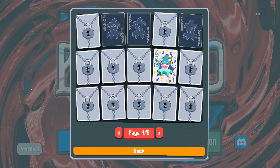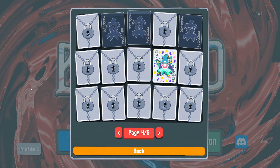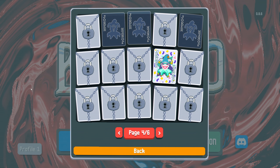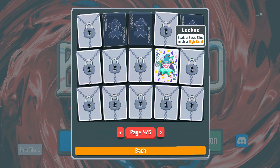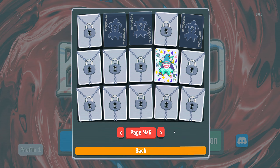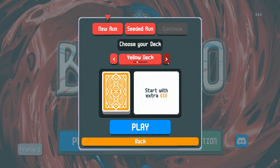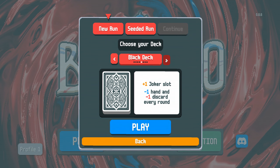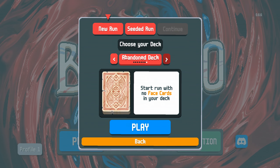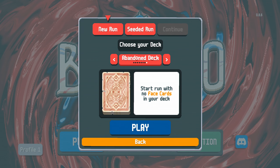Hello everyone, welcome back to Balatro. We are working our way through collecting and unlocking everything in the collection. I was looking through stuff to focus on today and we are going to see if we can beat a boss blind with a high card - that is our supplemental objective. Let's try the Abandoned Deck, which starts the run with no face cards in your deck.